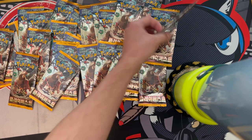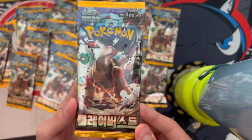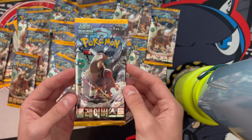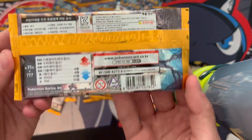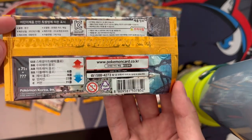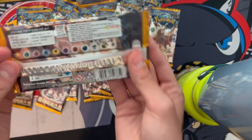We got all our packs right here. We got Bellibolt, Tinglu, Mausholdand a couple others. The back of the pack tells you how many commons, double rares and stuff are in there, which is pretty cool. I like the nice gold border with all the energies across it.